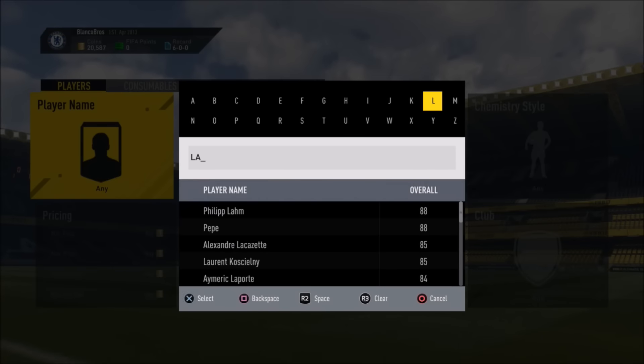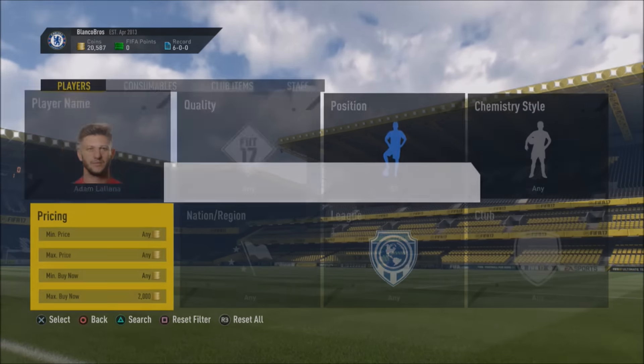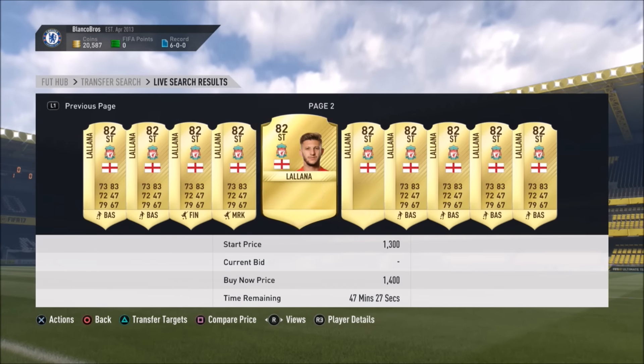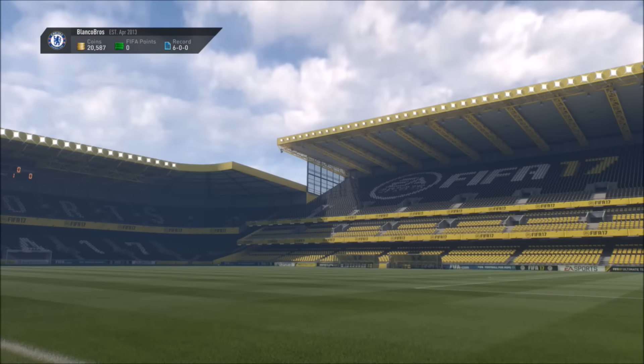Then what you'd do is go and search up Lallana again but in Striker. I actually just checked and it doesn't work for this guy. But usually when you're checking on Striker, he'd be going for like 3,400 coins — an absolute ton more than he's going for in centre forward. Of course, in this case it's the other way around.